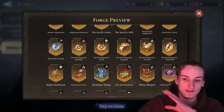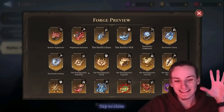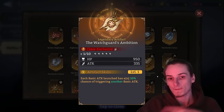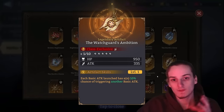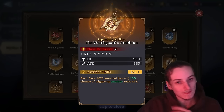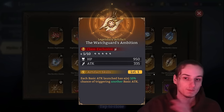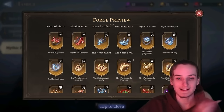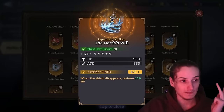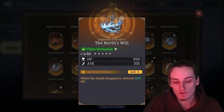Solar Embrace — sell. Watch God's Wisdom, Fortune, Disguise, Unity — sell. Watch God's Ambition is rumored to be good, but I brought it to 25, equipped it on Demos, and got bad results. You can keep six copies but it doesn't have a real purpose — it sounds special but doesn't perform. North Storm — sell. North Glory — sell. North Judgment — sell.